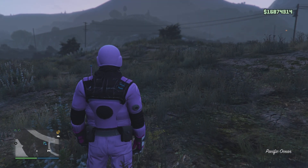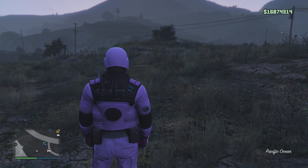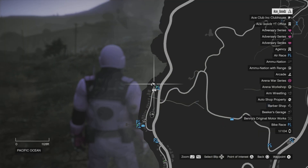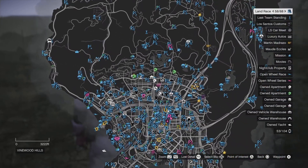Step number one: you need to make your way towards your bunker and then come back out. Once you guys are out, you now need to drop to the port or use a Buzzard to make your way towards the auto shop.